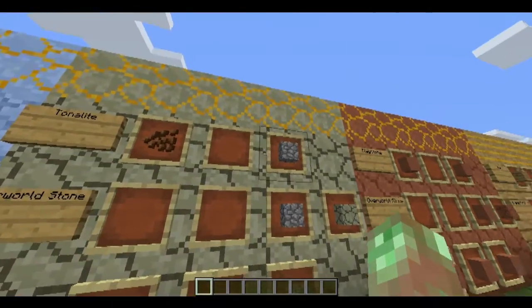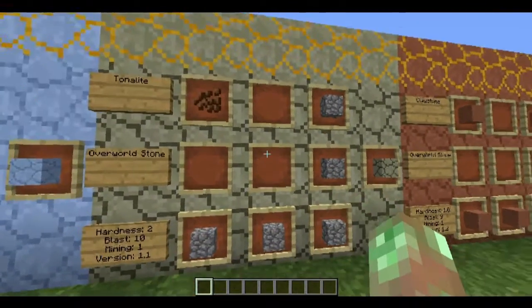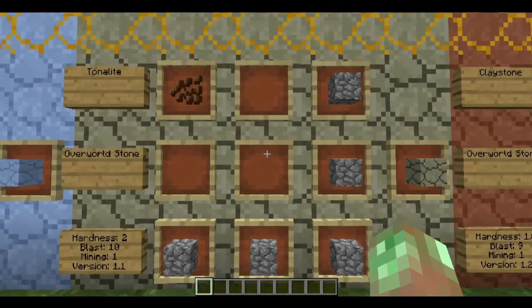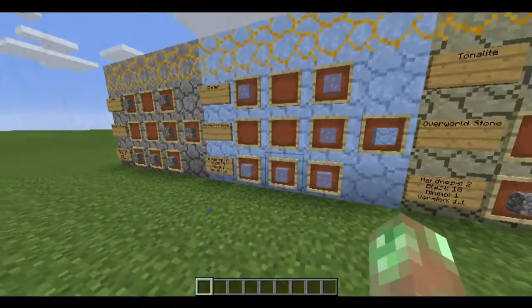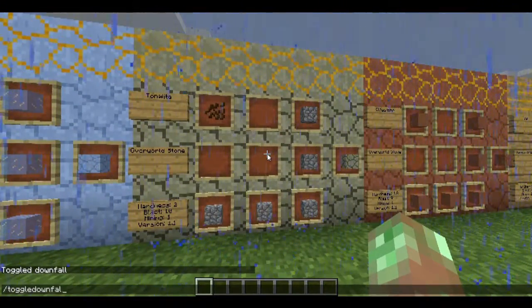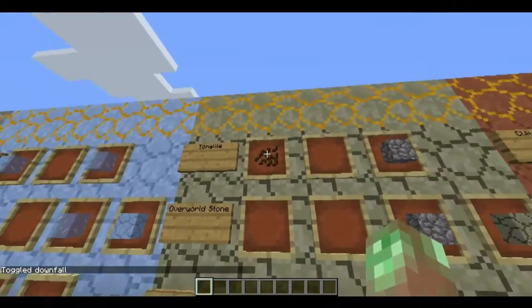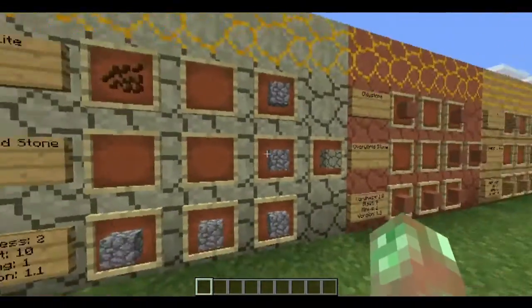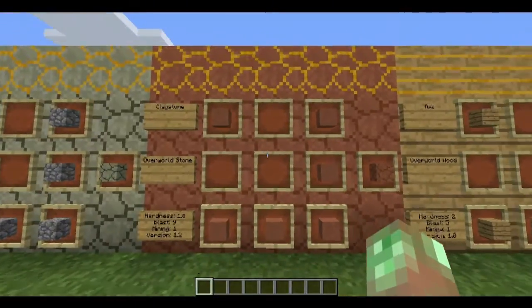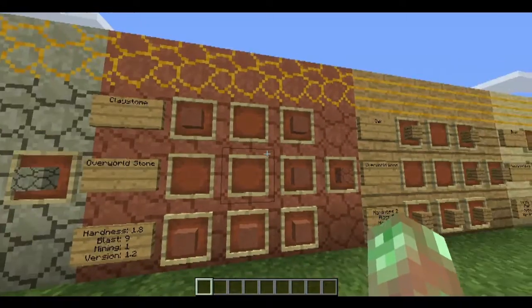Tonalite is another overworld stone — hardness 2, blast resistance 10, mining level 1, identical to slate, added in version 1.1. You get it by crafting 5 cobblestone along the right and bottom of the grid with cocoa beans on the top left. These cocoa beans are the first instance of what the mod calls 'catalyst items.' There were lots of items in vanilla but using exclusively one item, you run out quickly — so catalysts expand the potential materials. If a recipe uses a catalyst, different from the other 5 blocks, the output will only be 5 instead of 6, making the catalyst act like a paint. Claystone: hardness 1.8, blast resistance 9, mining level 1, version 1.2 — crafted with hardened clay.